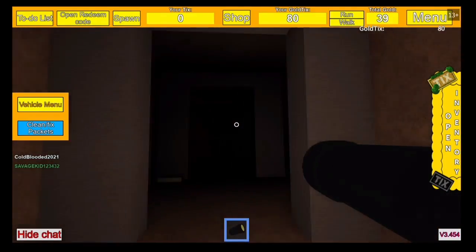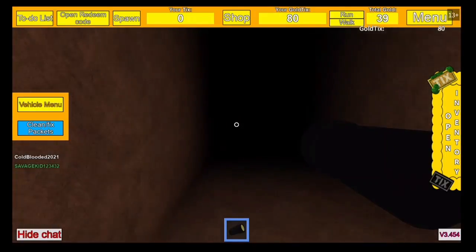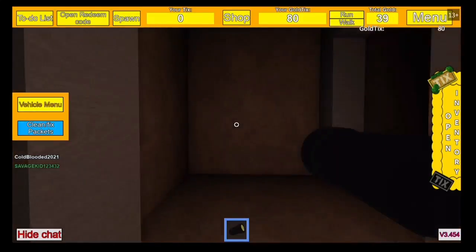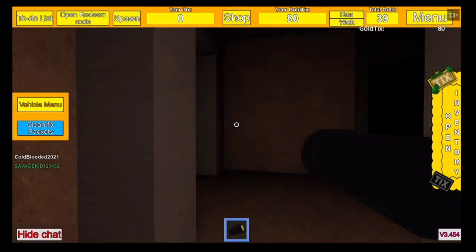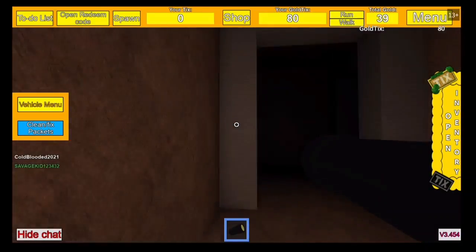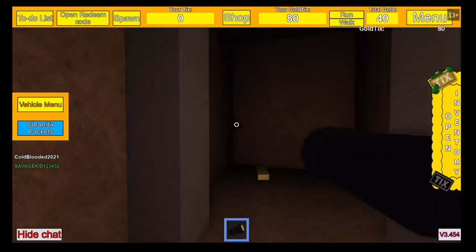Just stay against the wall to the left. I don't want to have to try to direct you through a maze — it can be complicated. If you just stay against the wall to the left, you will find it. It won't take that long, don't worry.